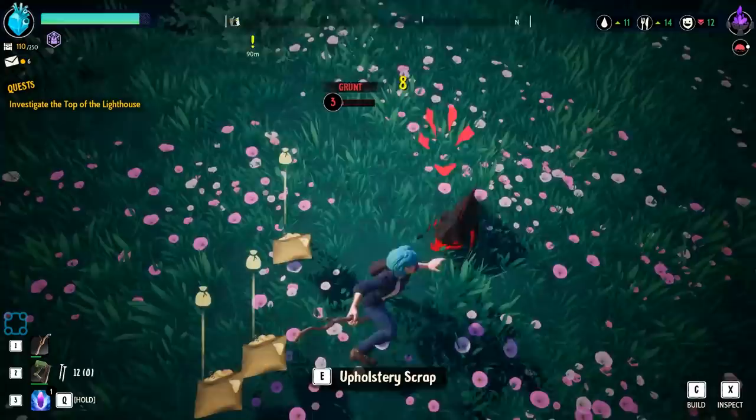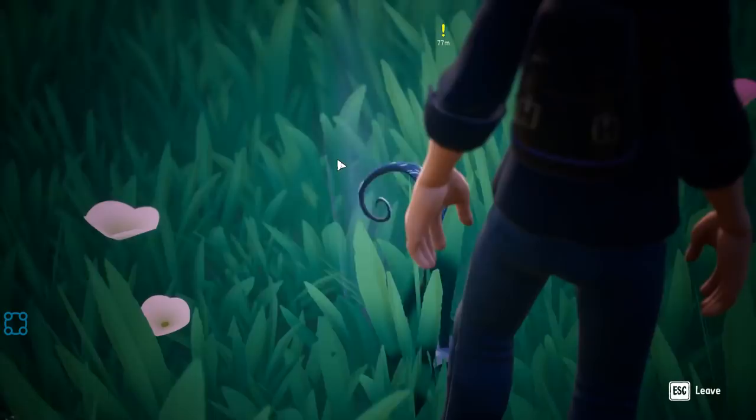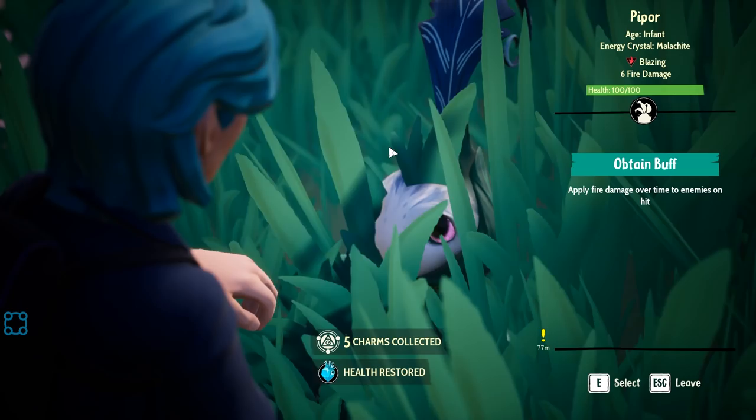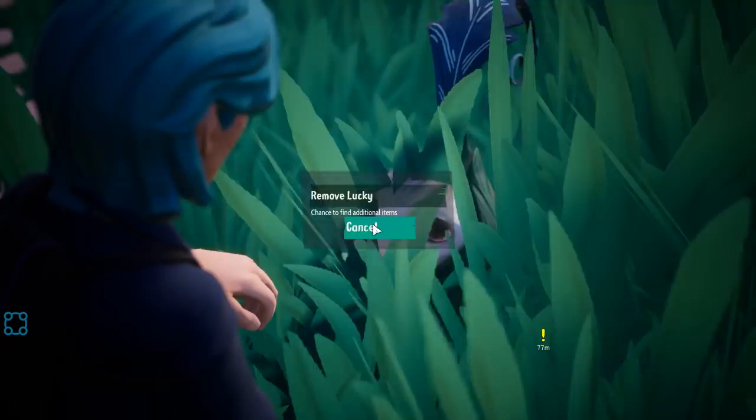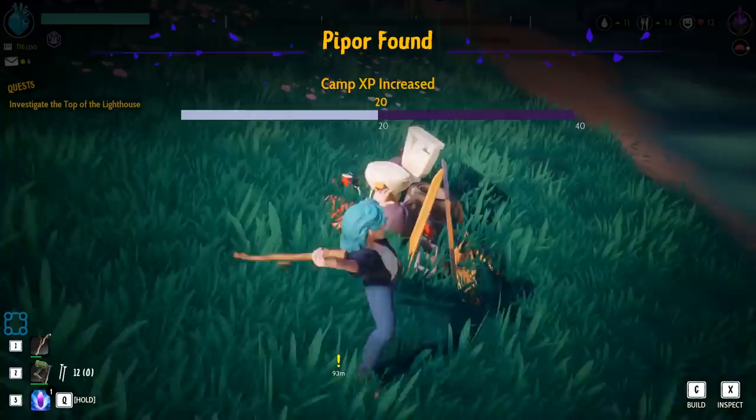You got stuck in the toilet, you absolute grubbin. Oh you found a drake — big leaf! It's cute. Fire damage over time to enemies hit — amazing. I'd rather have lucky though, free items, because we're not at the point where we need to worry about damage yet.